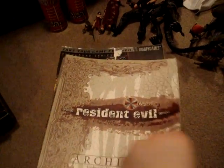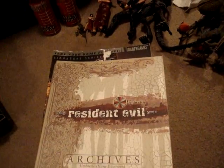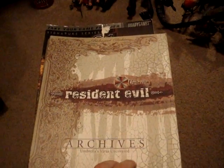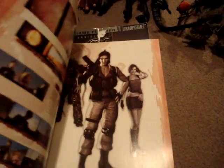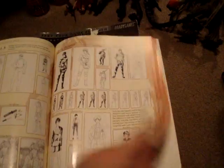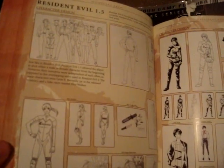Moving on to the guides here. This is not really a guide, it's an Archives. This came out in, I think, 2006. I can't believe I remember that. This is definitely for a fan — if you're a fan, definitely get this. I mean, you can't find this anywhere, it's rare as hell. Pretty much it talks about all the games up to Code Veronica, I think. It's pretty weird that they missed Resident Evil 4.